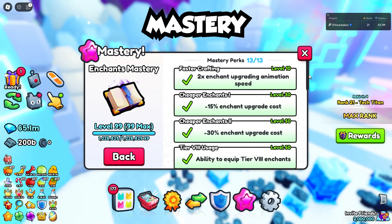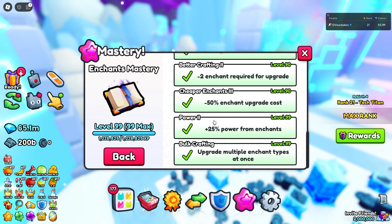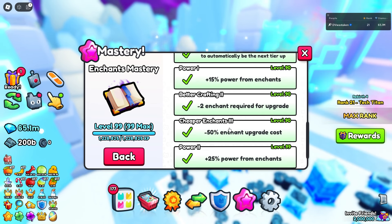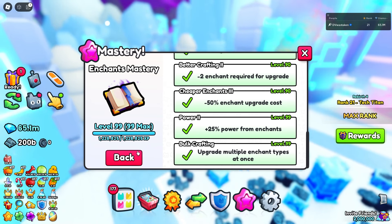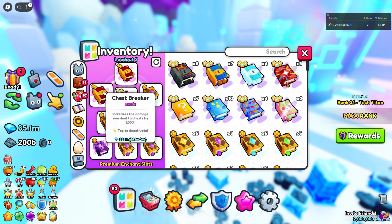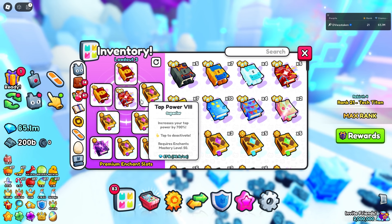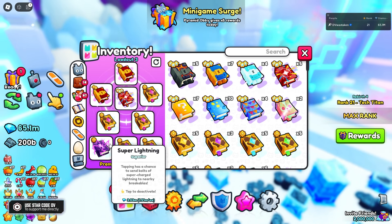Finally, you really want to level up your enchant mastery — this is huge because it increases your enchant effectiveness. More damage for chest breakers, criticals, tap damage, and lightning all depends on your mastery level. Max mastery gives a 25% bonus on your enchants, which is massive, and even level 90 gives 15%. It's expensive and hard, but important — watch my mastery tips video for guidance. Mastery is especially key if you want to push from around 30 rooms up to 50 or 60; you'll need better pets and maxed enchants to get there.